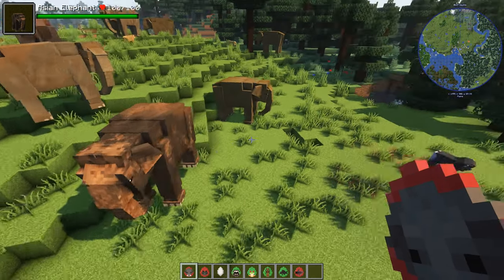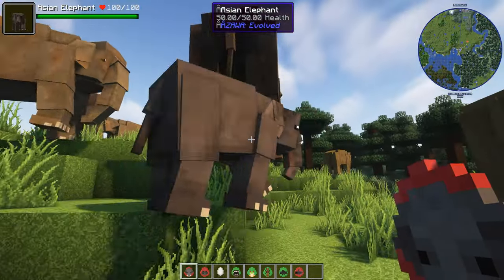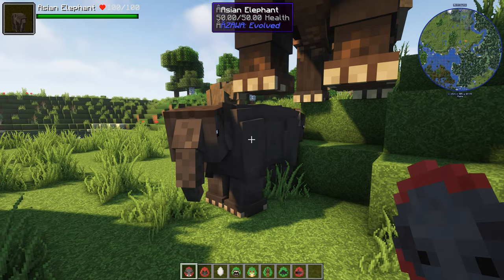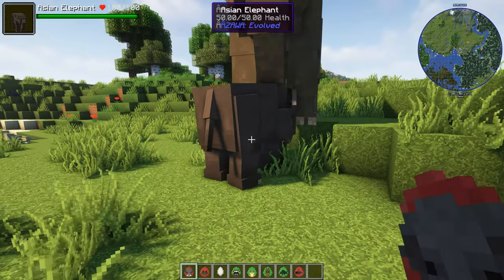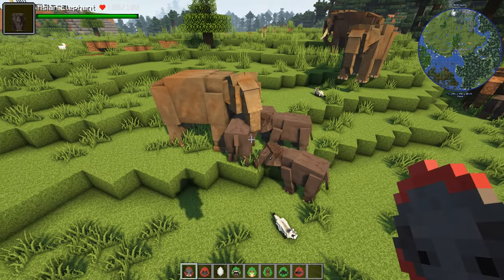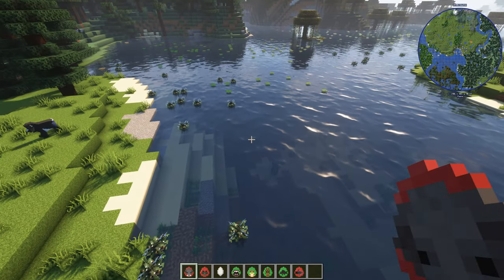Do we get baby elephants? If I click underneath — yes we do! The babies don't follow the parents. They're all the same skin — how cute are they? Oh wow, quite a few babies. The babies are all the same skin but they're staying with their mother, how cute is that? There are your elephants. There are also plants and blocks — we'll look at some of the new blocks. What's next?